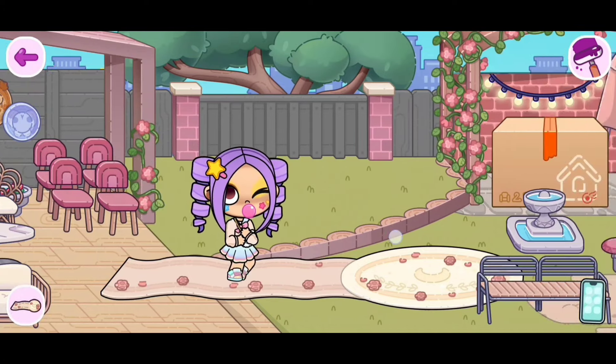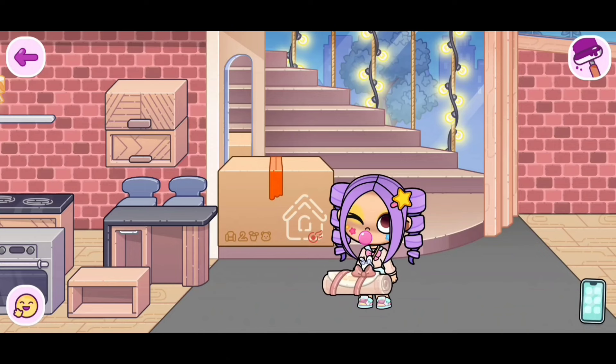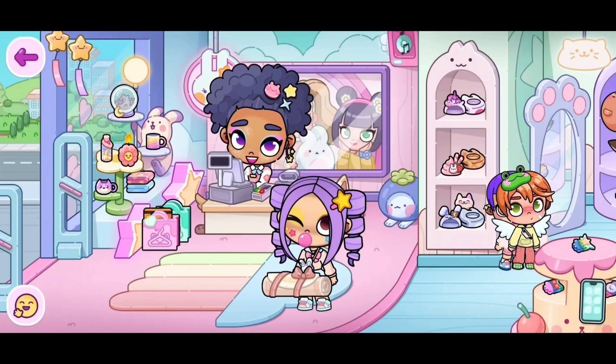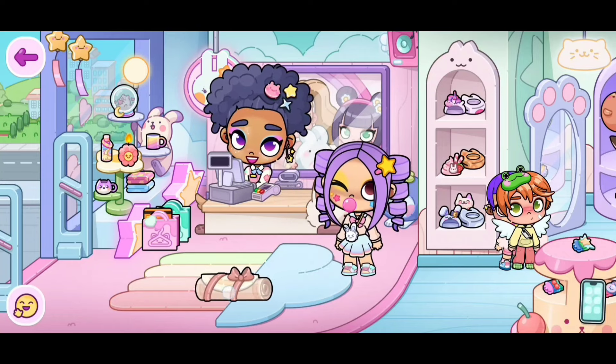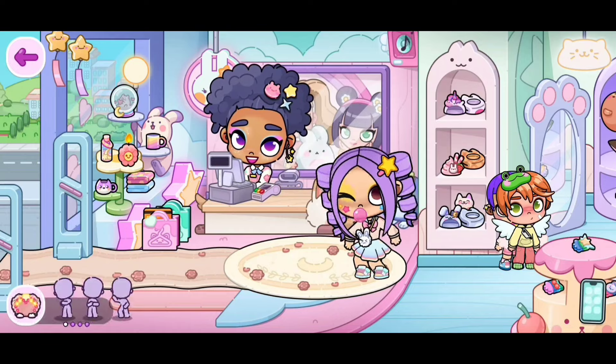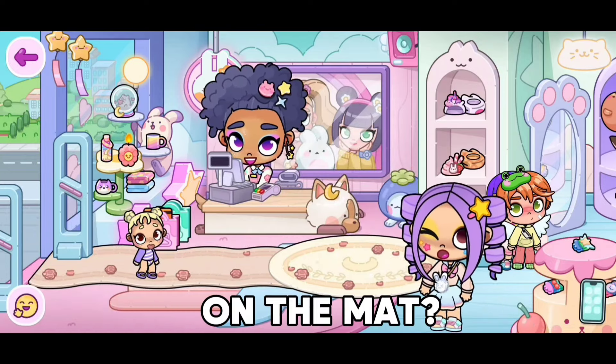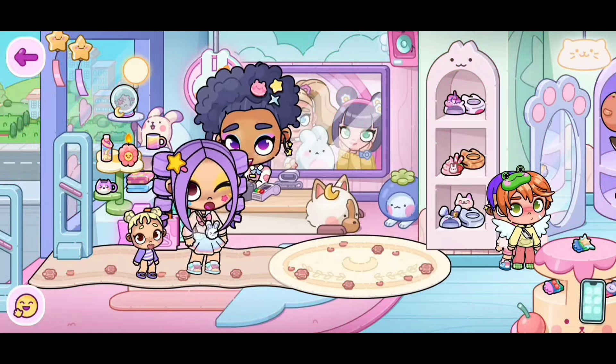The first animation is perfect for it though. Remember, you can place this mat anywhere inside of your housemaker. This mat is also very good for stores in Avatar World — you can place it right here and make it look like you just walked in. Just in case you guys are wondering, can toddlers also walk on the mat? No, they can't. It's only grown-ups that can.